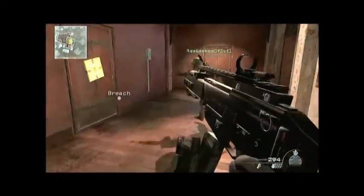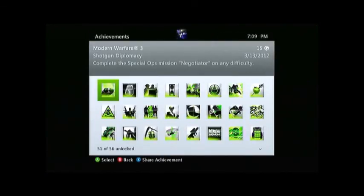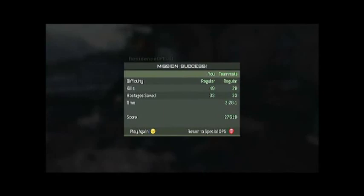Basically, up until this point, unless Residents killed one, I'm pretty sure we've saved all the hostages. Then watch what happens when we bust through this door to get the last hostages — two of them — and I'm just going wild here. I get him, and then Residents actually killed that last guy. I think he was trying to shoot the guy behind him and he actually got him. But there you go, guys. We'll see you next time.